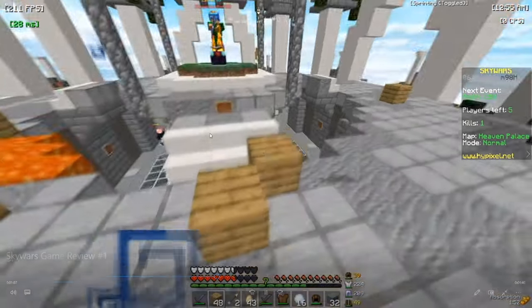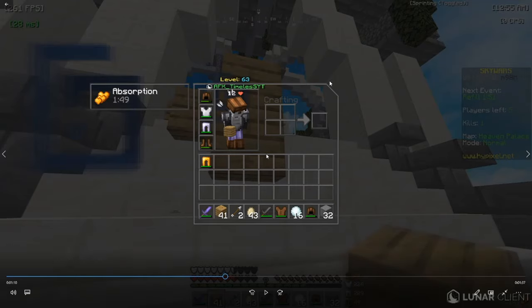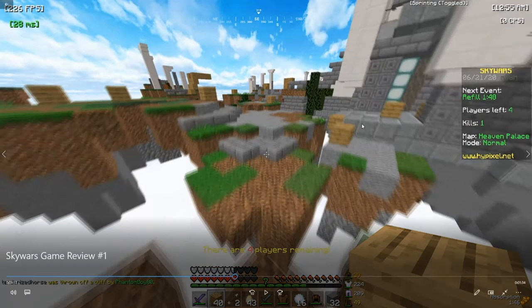I place a couple blocks to prevent the player from catching up to me — if someone stops their momentum, depending on where I place the blocks, my block placements could have been a bit better. Now I'm actually retreating from the scenario and just walking around the map seeing if there's anything I can do, like clean up kills.